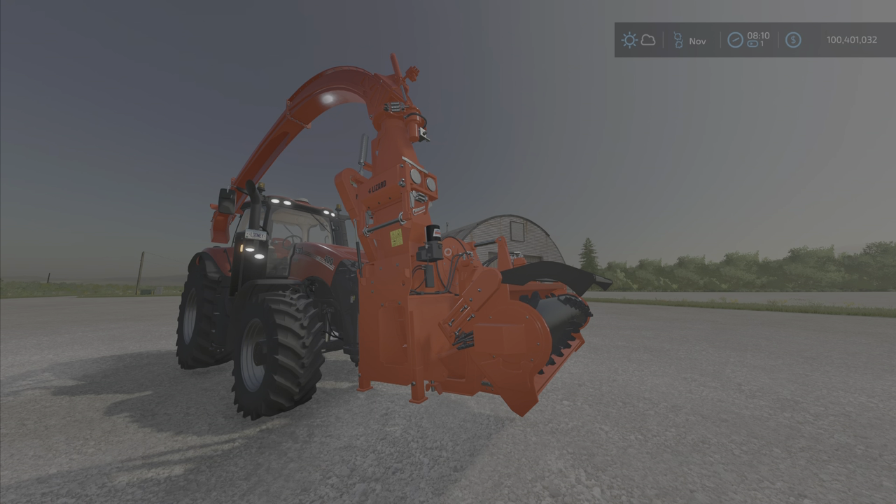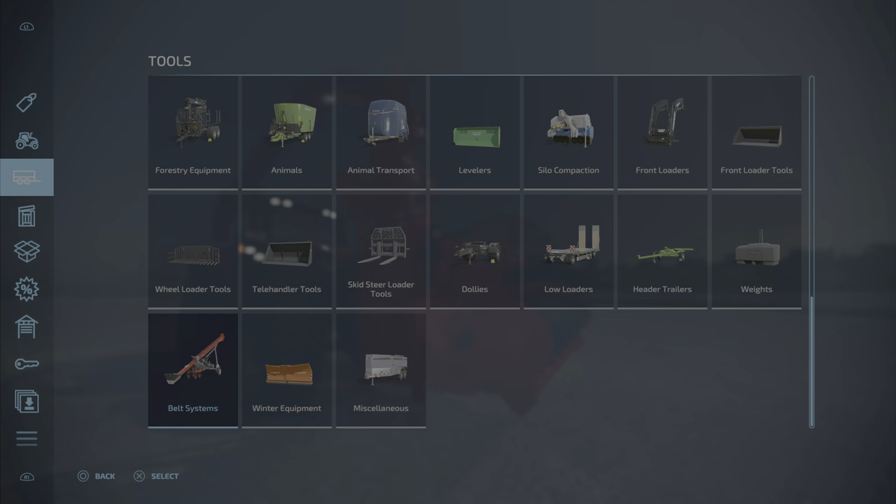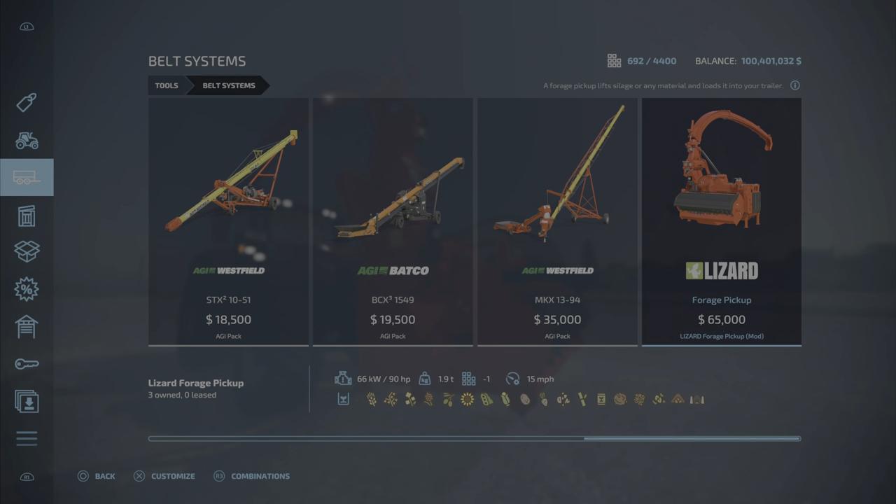This is for all platforms, but mostly significant for console players because we can do something now that we haven't been able to do before. Where do we find it? Tools, Belt Systems, and there it is — Lizard Forge pickup.